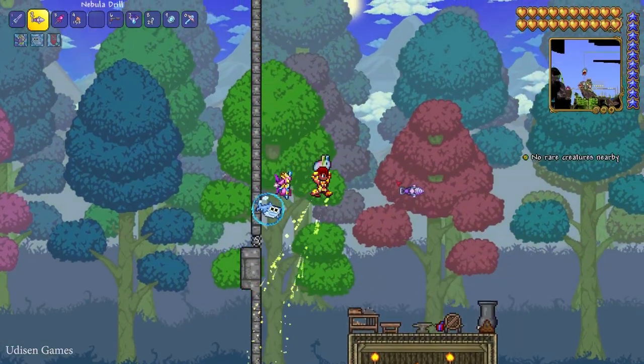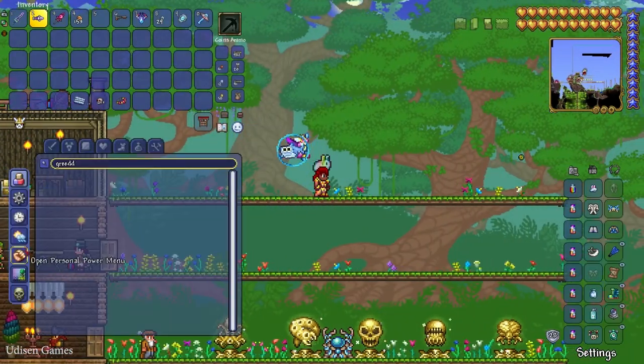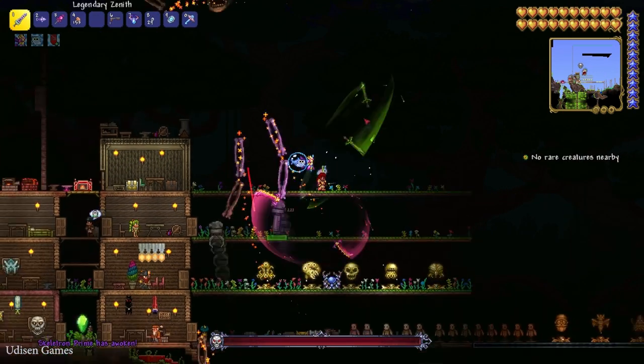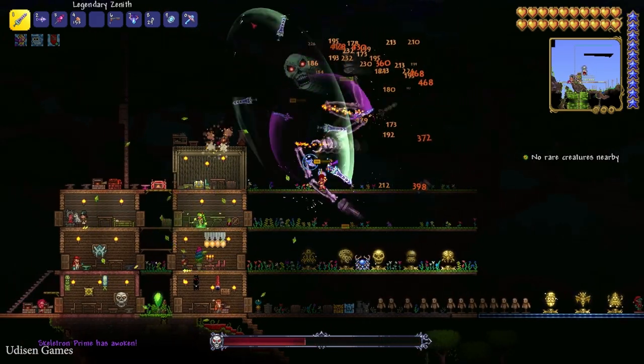Before you can spawn your first Steampunker, go at night time and summon any mechanical bosses — for example, Skeleton Prime — and kill these bosses.